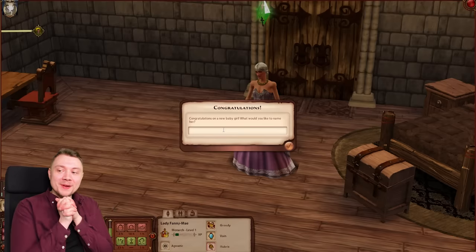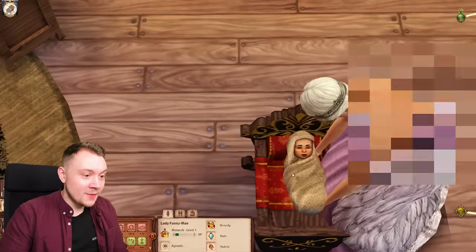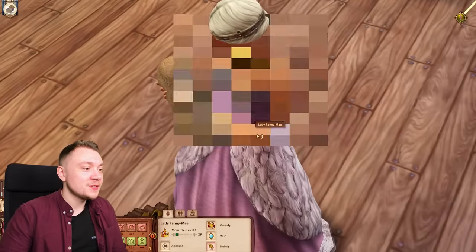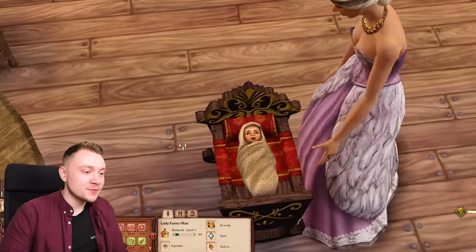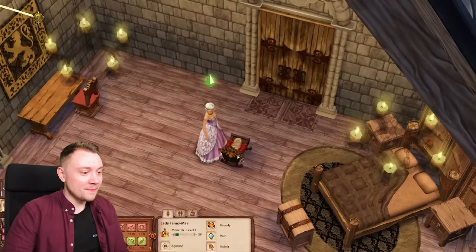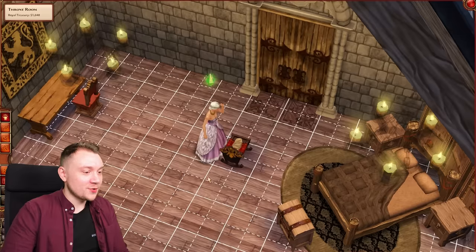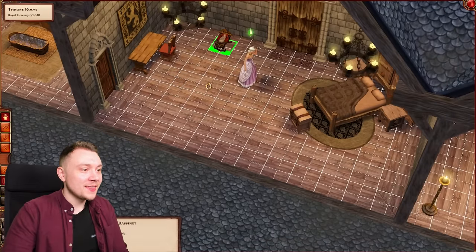Congratulations, we've got a baby girl! This is amazing. Our baby daughter is called Angel Louise. Hello there Angel Louise - you look so uncanny valley. Fanny Mae, put your daughter down please - I'm taking a screenshot. Look how creepy it looks. I feel like maybe babies were tied to the crib in The Sims Medieval, though it was a spin-off title so I think I'll let it pass. I can't believe we had a baby.